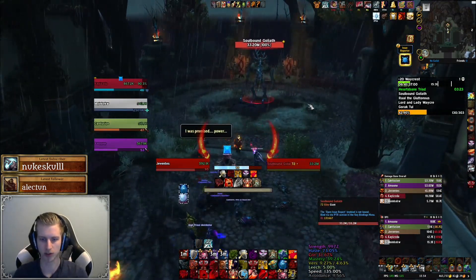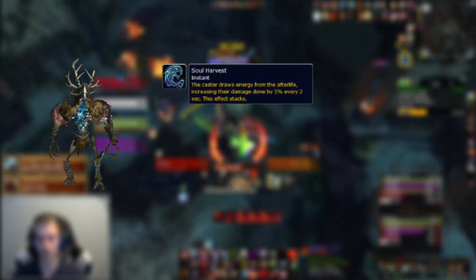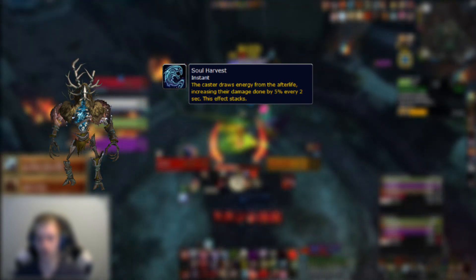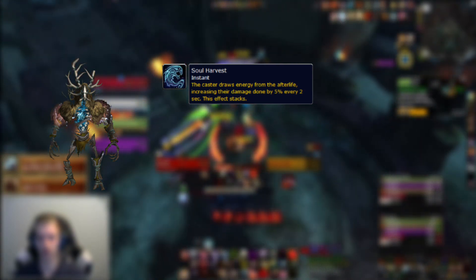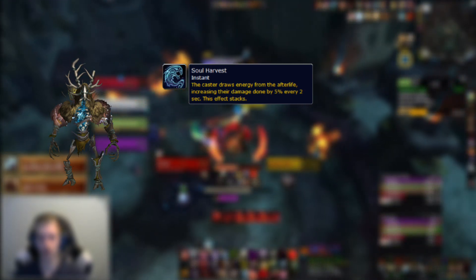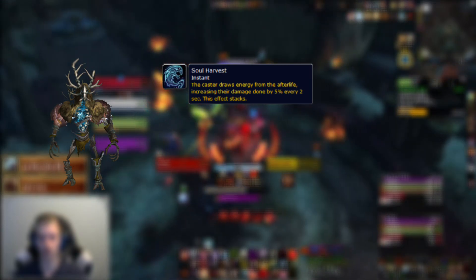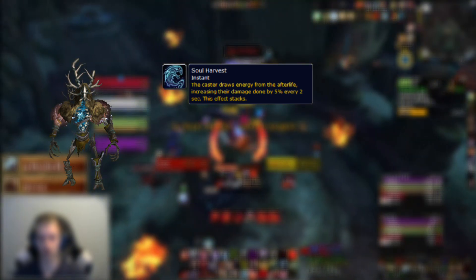Now it's time for the second boss, Soulbound Goliath. You'll notice a buff stacking on the boss the moment you enter combat — every 2 seconds the boss gains a stack of Soul Harvest, increasing damage done by 5%. To remove this effect you need to drag the boss through a patch of fire left on the ground. When you walk the boss through the fire all stacks are removed but the entire group takes a lot of damage, so don't do this too often to prevent the group from bleeding out.